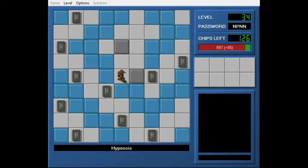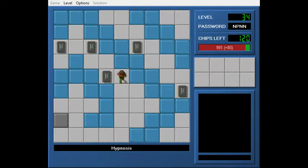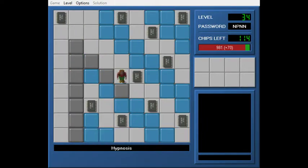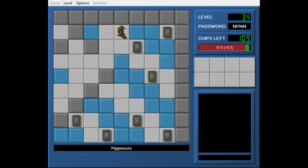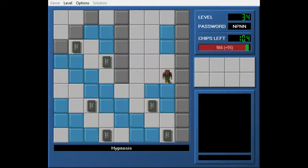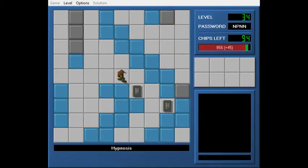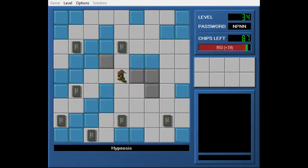So this is Hypnosis. This is the Cypher level, back when Cypher levels were still a thing people did — like, they weren't frowned on. I'm sure you can see the problem with this one. I had this idea that I hadn't seen done before: what if you had just a pattern of blue walls, and the actual real walls made your Cypher password? Yeah, that's kinda cool, I guess.